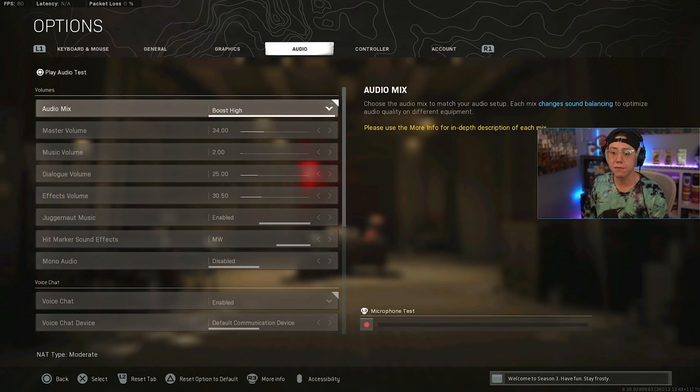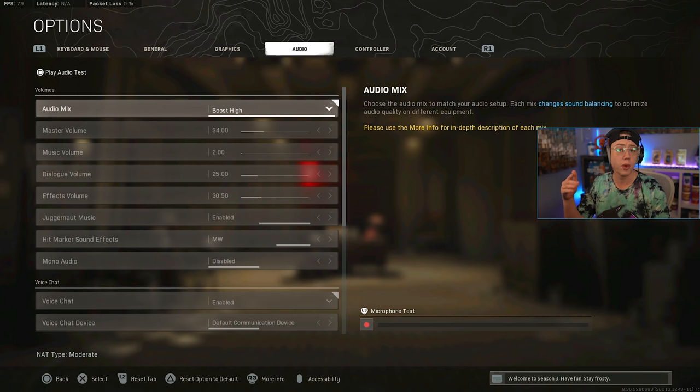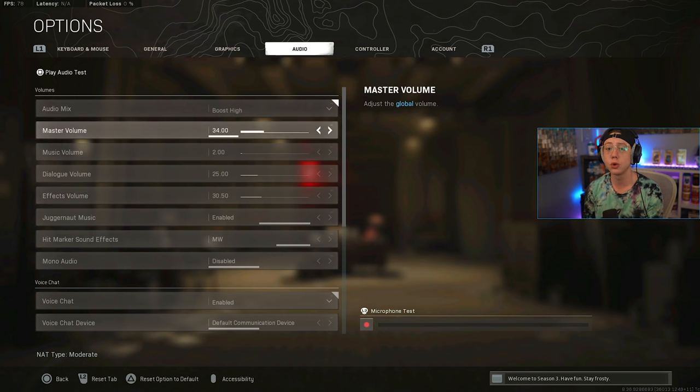For audio, I've tested many presets — Home Theater, Dynamic Home Theater, Studio Reference, and others. I'm currently using Boost High. This is very dependent on your headset and mix amp setup, so go in and test different presets yourself. See what lets you hear footsteps best, what makes gunshots and general audio most clear. I use DT 990 Pros with a GoXLR mixer as my preamp, and Boost High works really well for that combo.